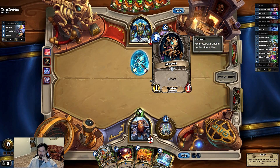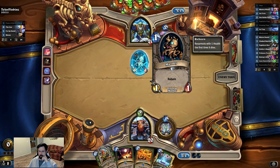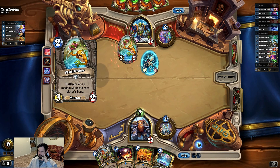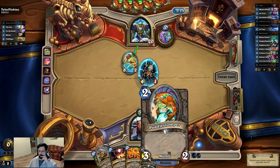So we have a murloc. We have an Explosive Trap ready for the murloc. We have to play with stages when your opponent takes forever — that's just part of Hearthstone. How sweet, we get another murloc right on.